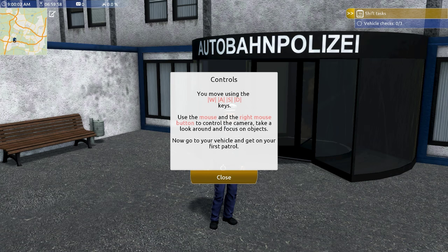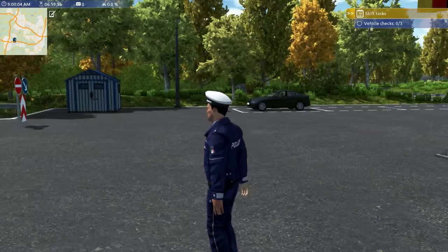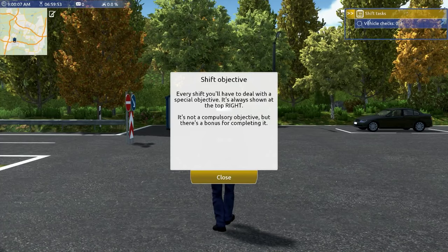Welcome to your first shift. To make things easier, we'll explain a few things today. Gain experience to improve your rank. You move using the WASD keys, use the left and right mouse buttons to control the camera, take a look around and focus on objects. Now go to your vehicle and get on your first patrol.